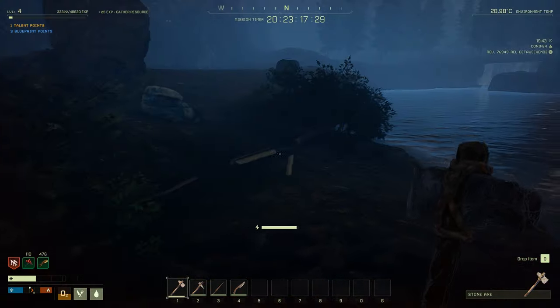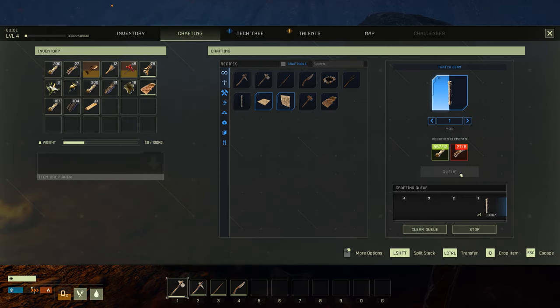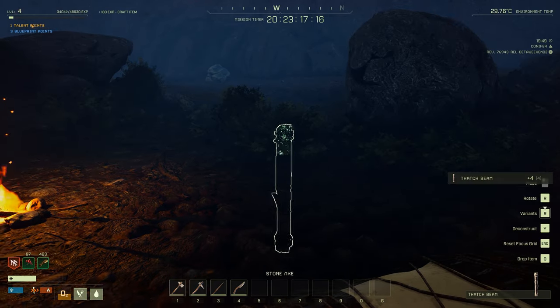What I want you to do right at the start is craft four of these. I want you to deploy it — press Tab.